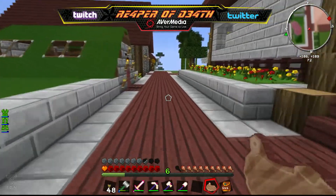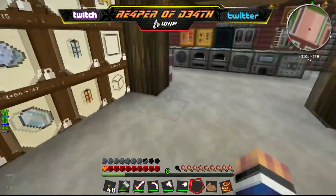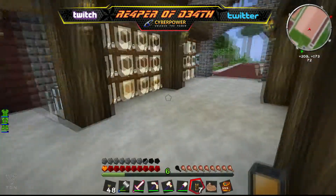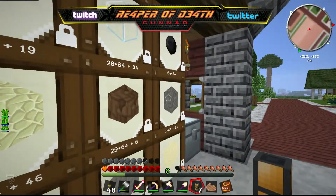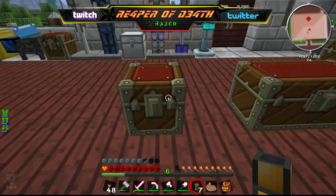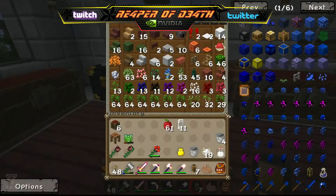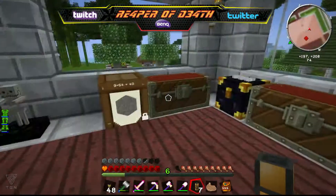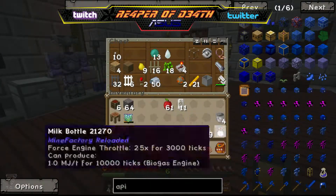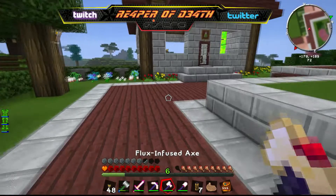Let's grab a fluid duct and get that done - that way it'll give me time to do some testing about getting a different tank set up for holding that storage. But this will be way easier. I don't have a lever - I would have thought I'd have had a lever. Lever, lever, lever - no lever. Interesting, I would have swore we had a lever someplace. Let's grab some of this then - we don't have the wood on this. Let's grab some wood from somewhere.